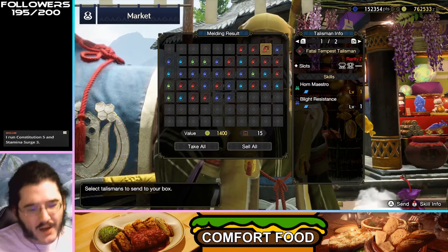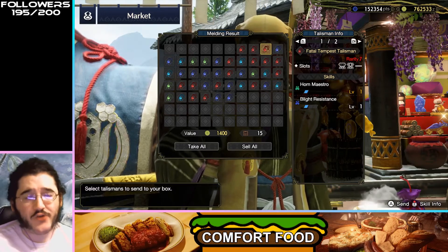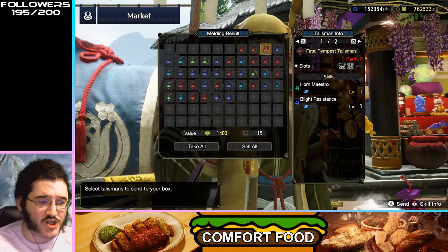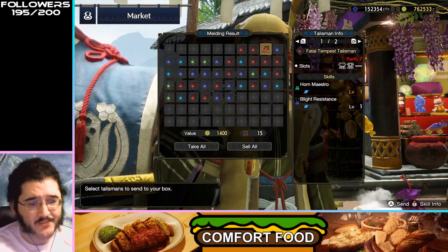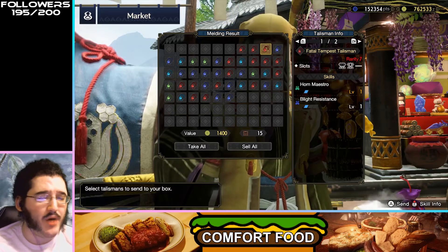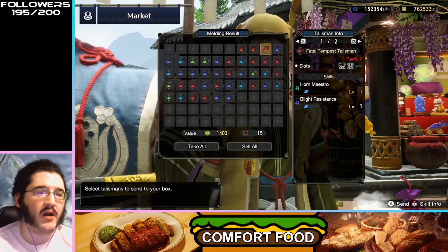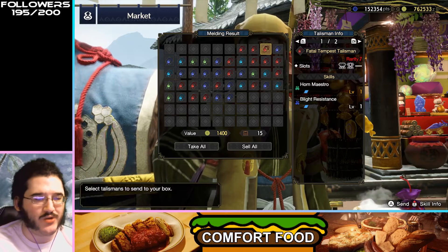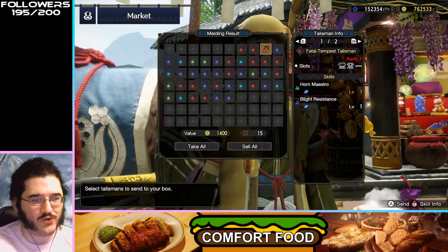Horn Maestro, Blight Resistance — this one is actually pretty piddly. The tier three slot is a lot better after the patch, there are some good tier three gems now, but Horn Maestro is very easy to slot in, and Blight Resistance is kind of a fine skill but you'd never run this. I cannot find a place where you would run that talisman.